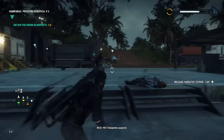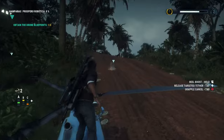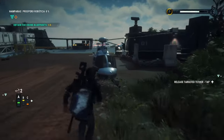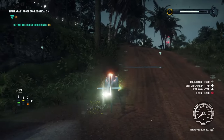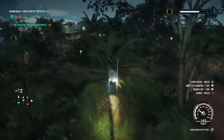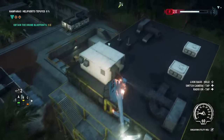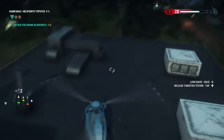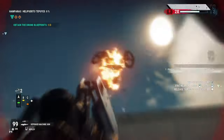PR-17 blueprints acquired. Command, we have an intruder on sight. Copy on hostile contact, 3-2-H.